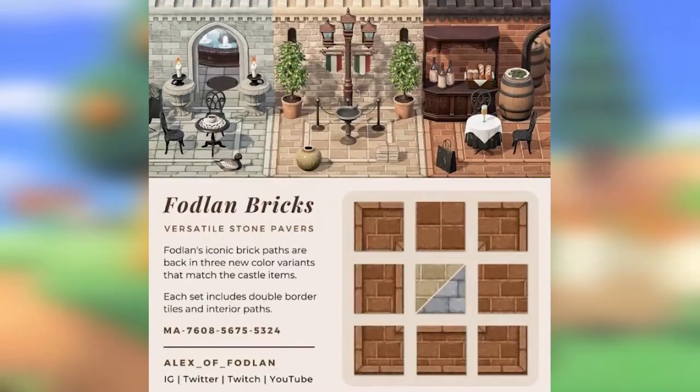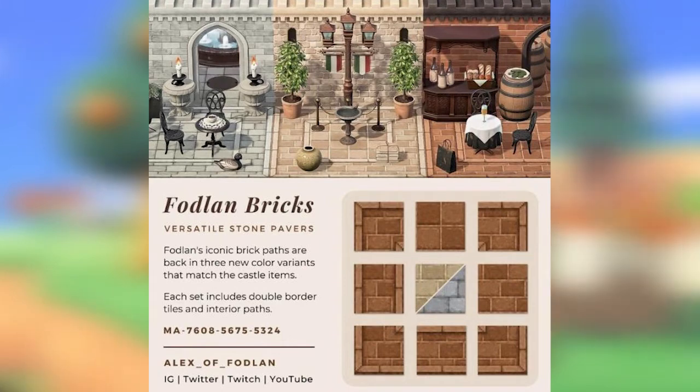Next up we have the Fodland Bricks by Alex of Fodland. These are really cool and there's three color variations that match the castle items. Obviously you don't have to use the castle items, but if you're going for a more wood-like cottagecore island you can use the darker path, or if you're going for a lighter cottagecore you can go for the lighter path.